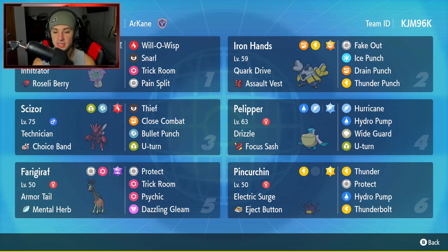Farigiraf is going to be our fifth Pokemon - probably the best trick room setter in this game - with Armor Tail and the Mental Herb as its item. It's got Protect, Trick Room, Psychic, and Dazzling Gleam for moves.